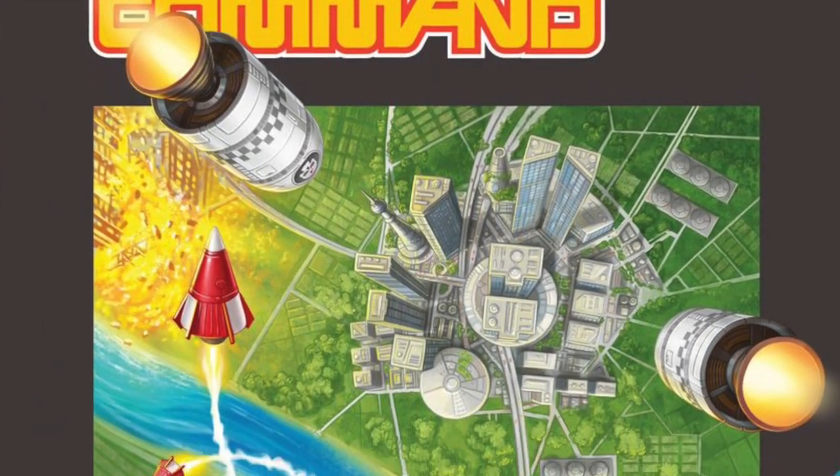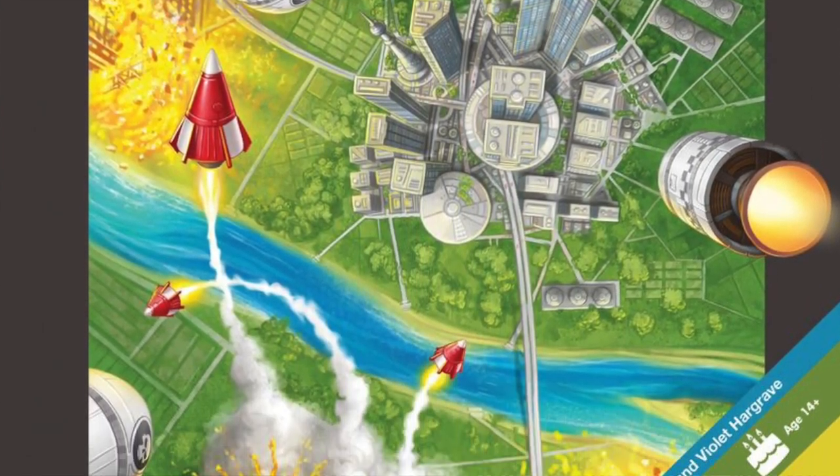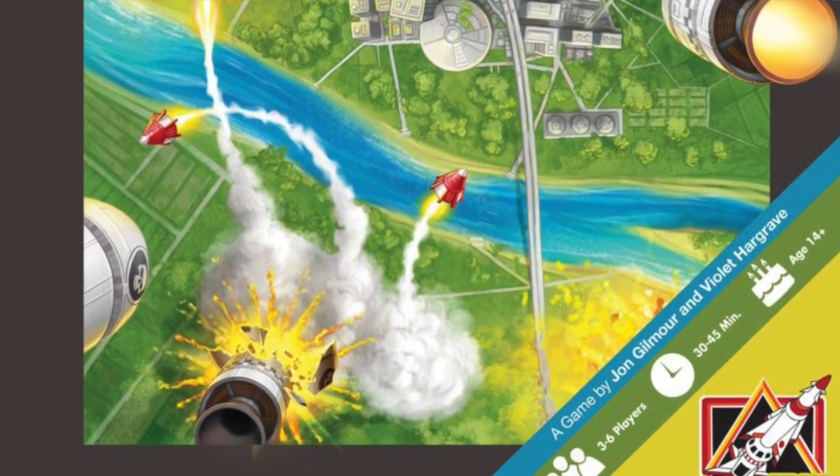This is from IDW, and it's part of their Atari game series line where they've taken popular Atari games and started making them into board games last year. They did Centipede, and later on this year they have others planned as well. This is for three to six players. It's a negotiation game. Let me show how it works, and I'll see you on the other side.